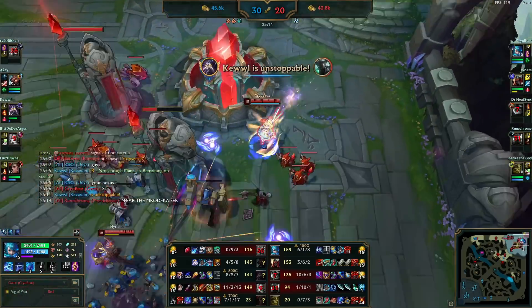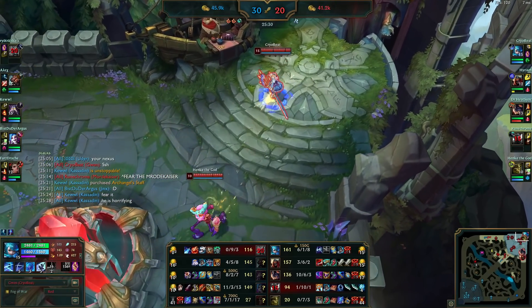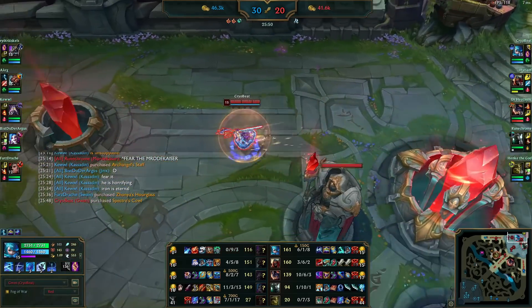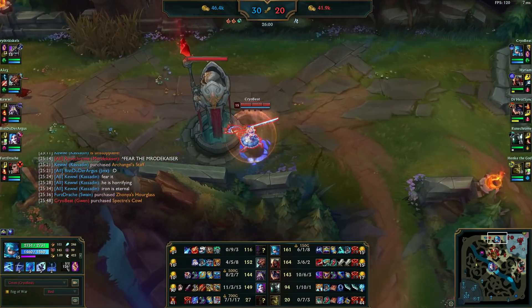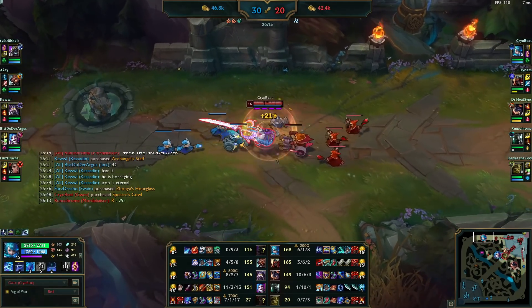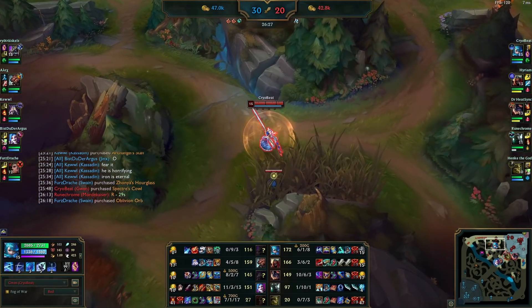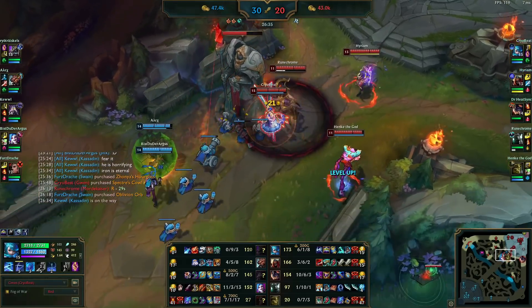I'm 6-1-8 which is pretty strong, but just remember — look at Mordekaiser, he's 1-10 and he's still chilling, just saying 'Fear the Mordekaiser,' having a good time. I'm pretty sure he and Ivan are pre-made. And that's the most important thing — this is not a ranked game, and even if it was, that's no excuse to go crazy on your teammates in chat. Maybe in your own head, to your stream chat, whatever.